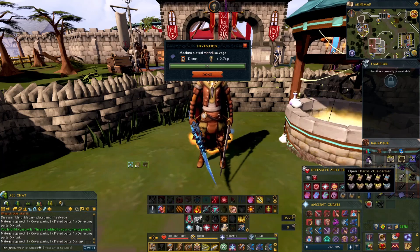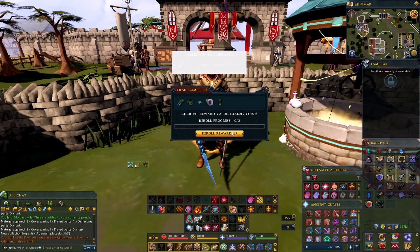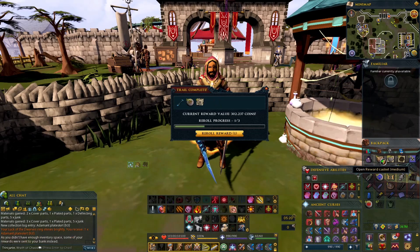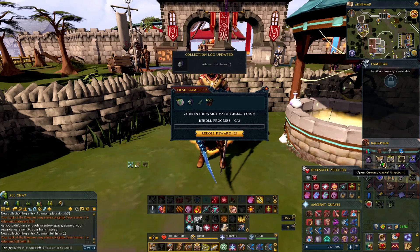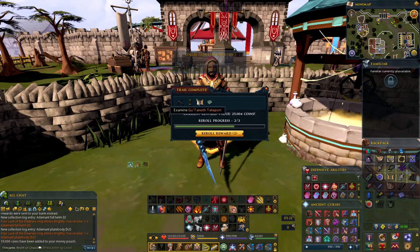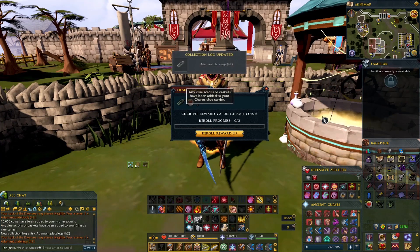Let's go into the mediums — I got 11 mediums, let's see how this goes. Oh, already — that's what I like to see. Automatically into collection log. Nothing. Collection log. Collection log. I can re-roll this — I don't know about the Zamorak page. Master clue, that's what I'm talking about! Collection log.